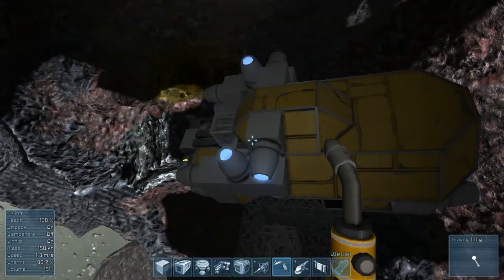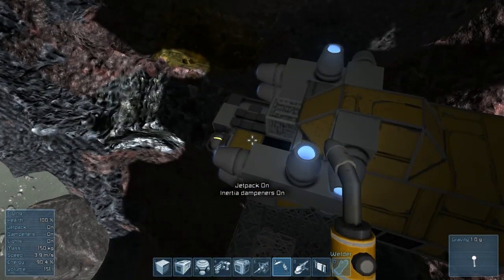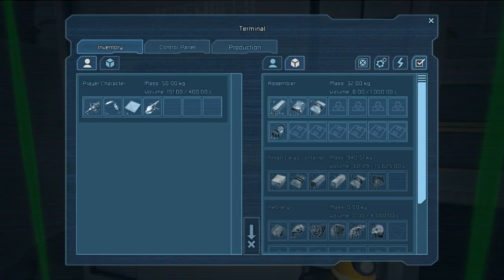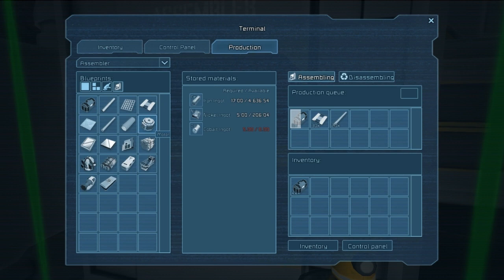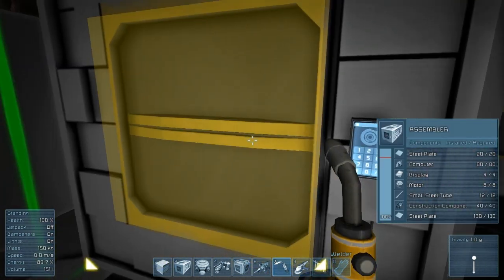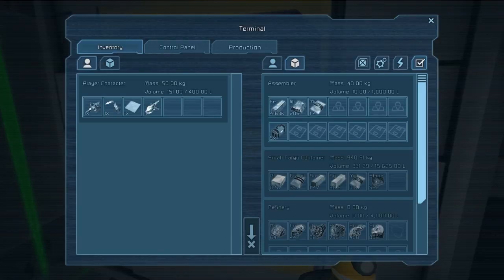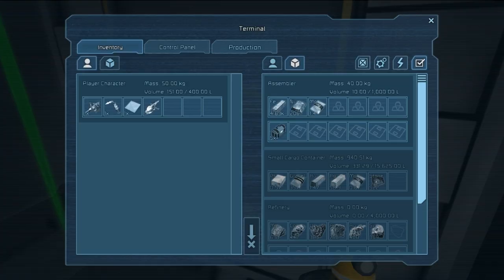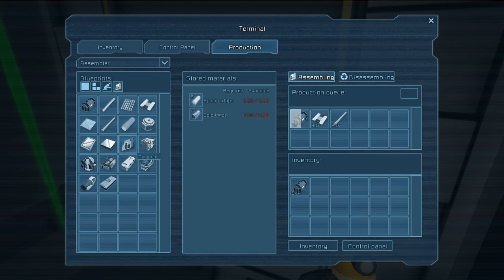So we're going to have to wait on that. We also need displays and computers. Displays need gold, silicon, and iron — I think we have all of that, though the silicon still needs to be refined. Computers just need silicon and gold. I think off screen I'm going to get all the stuff we need to make some of these, and then I'll meet up with you in a little bit.